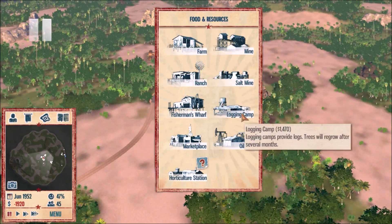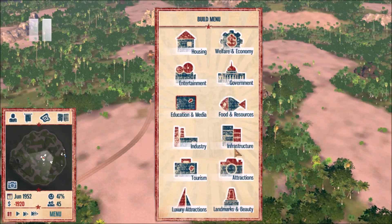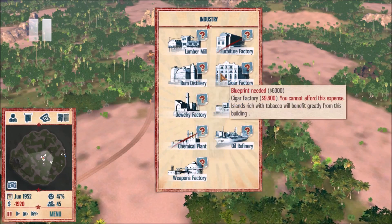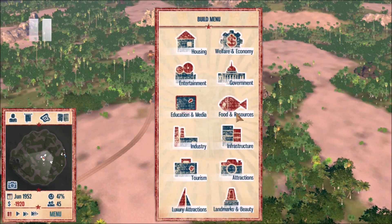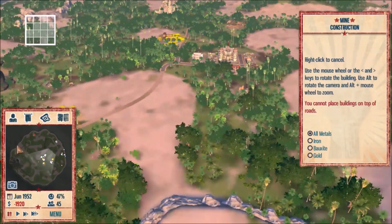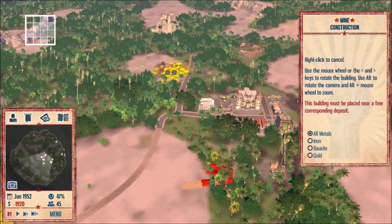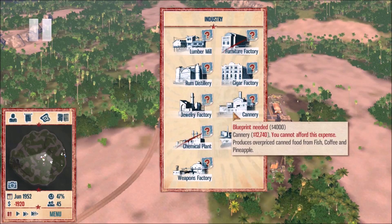I might make a logging camp. Let's see industry options. We can't do the rum distillery because we don't have sugar, we can't do the cigar factory because we don't have tobacco. I forgot about mining — how many minerals do we have? Oh, not a whole lot. That's unimpressive, actually kind of sad. I don't think I can do mining. We can do a cannery or — do we have fish? Easy enough.